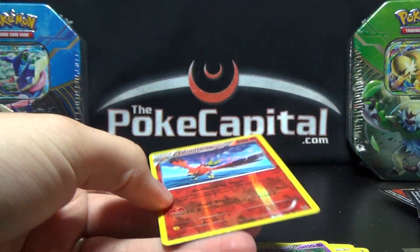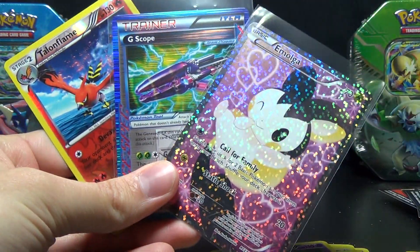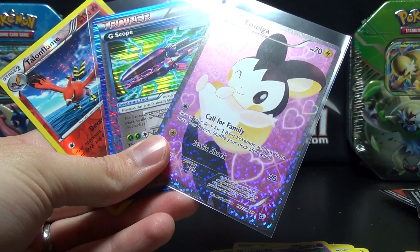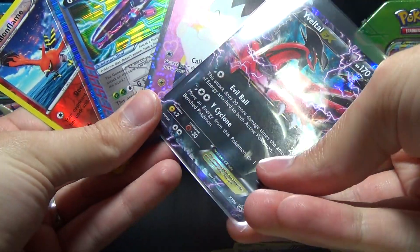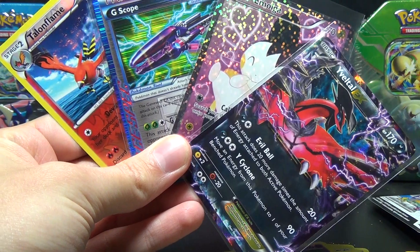So, nothing overwhelming again, but a couple of decent hits. We've got the Full Art Emolga, the ACE Spec G-Scope, Reverse Holo Talonflame - not too shabby either. I think that was all the best stuff, along with, of course, the Eevee EX tin promo. So there are our highlights of the tin.